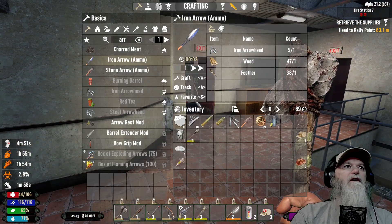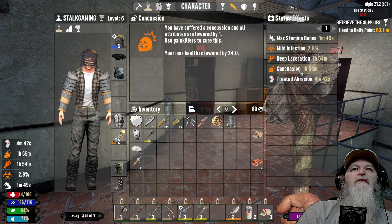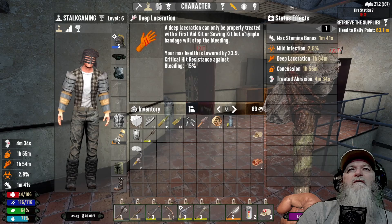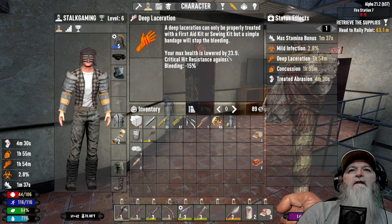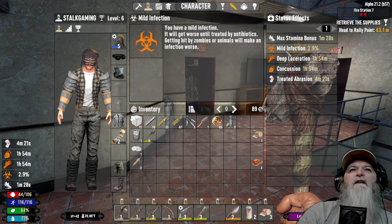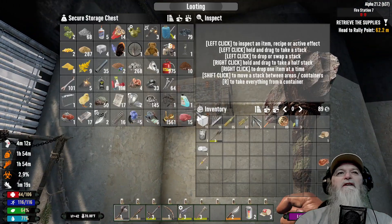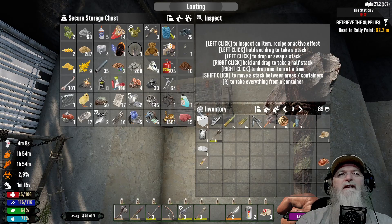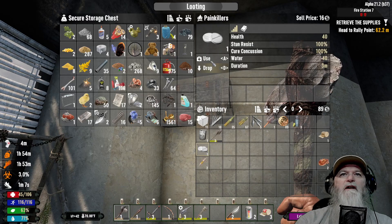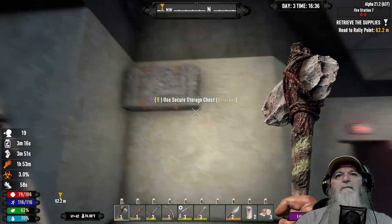Let's look at our character - we now have a concussion. You suffered a concussion, use painkillers to cure that - we have painkillers. Your first aid or sewing kit - we don't have one of those. Critical hit resistant against... and you're bleeding. Not good. Infection - we need antibiotics. We don't have any. I can glance through there and don't see any - nope, that's what I thought. Let's go ahead - we have one painkiller so let's use that. We're going to have to use water right after because it dehydrates you.